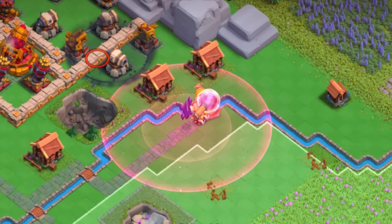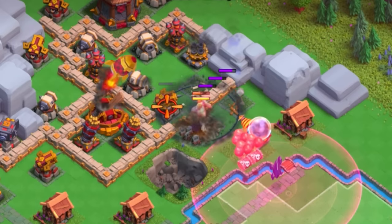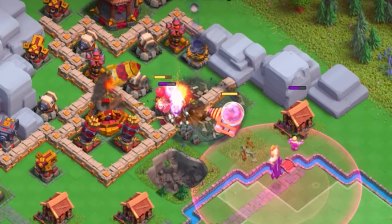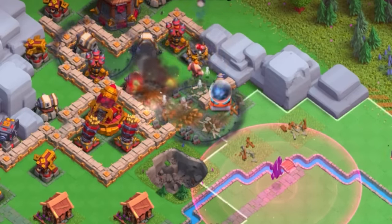You can use a Battle Ram in order to start opening walls, and using those Giants within the Haste will really help. You can bring in some other support troops, such as the Skelly Barrel or another Graveyard spell, in order to continue to keep your Sparky protected. That's the main mission.